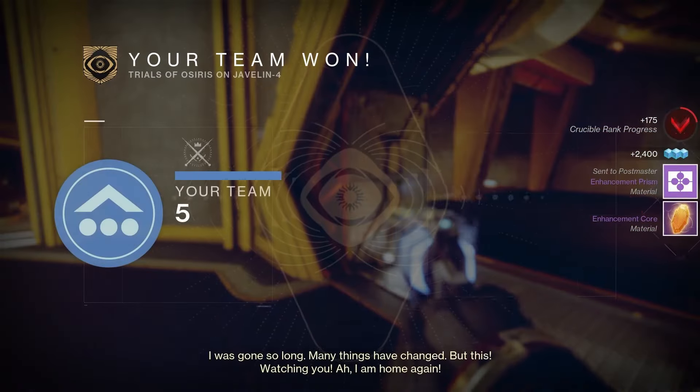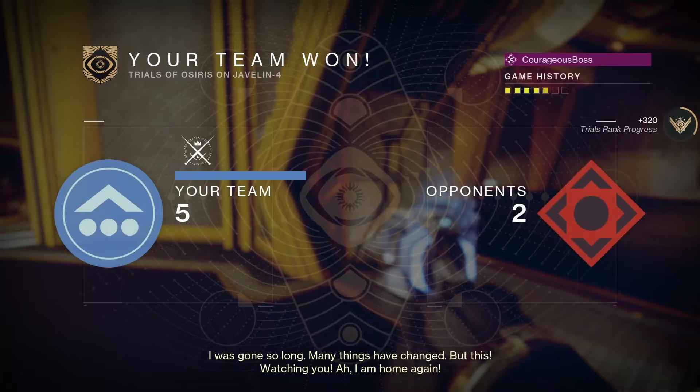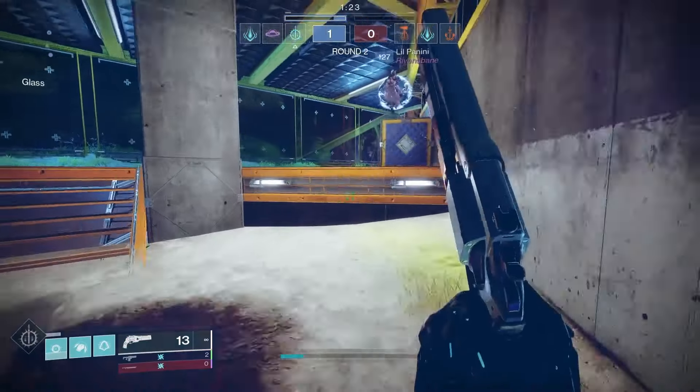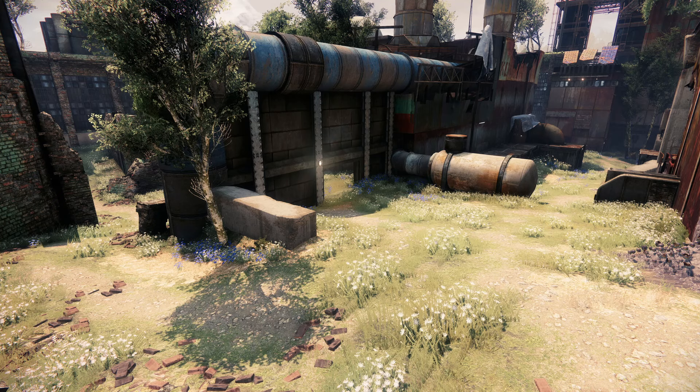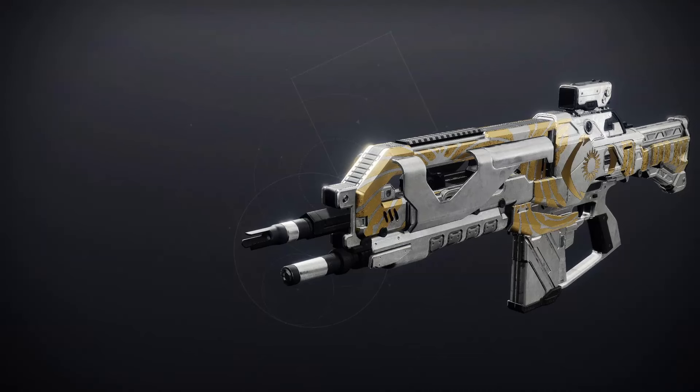Let's check out the important information first, and that is the map and the Adept Loop for the weekend. For the map this week we've got Rusted Lands, and for the Adept Loop for the week we've got an Adept Summoner, so get in there Guardians and get that fantastic auto-rifle.